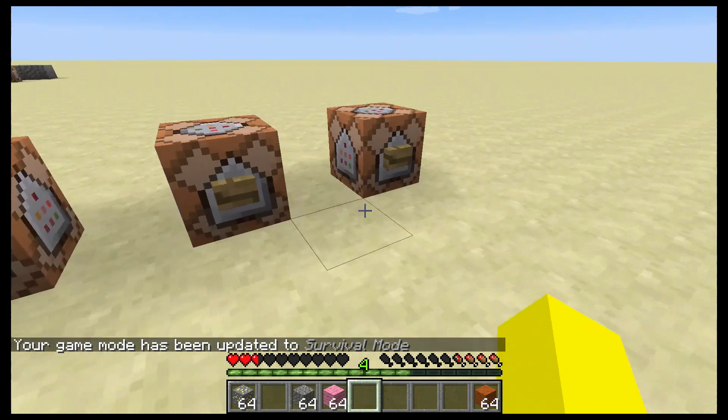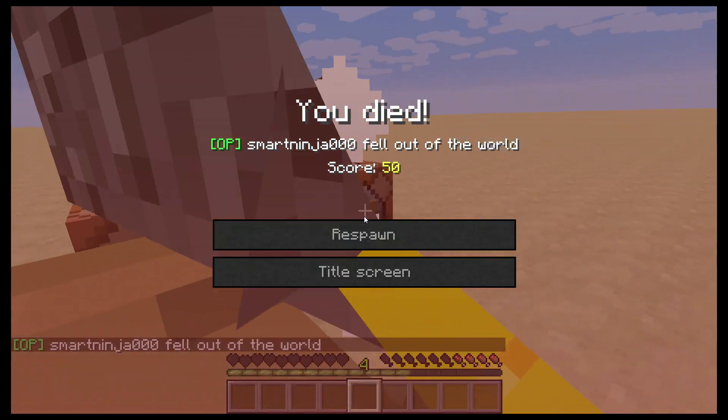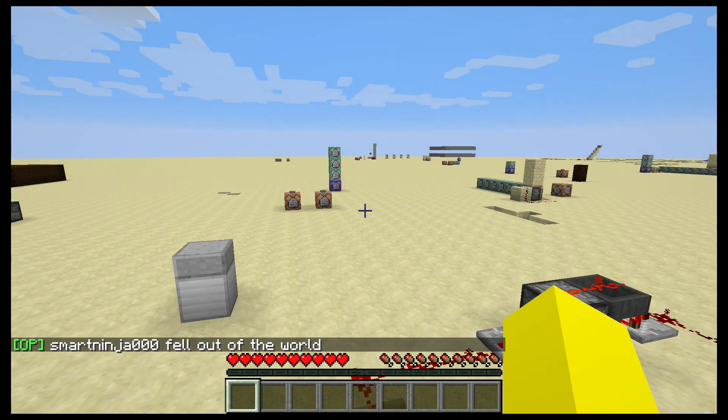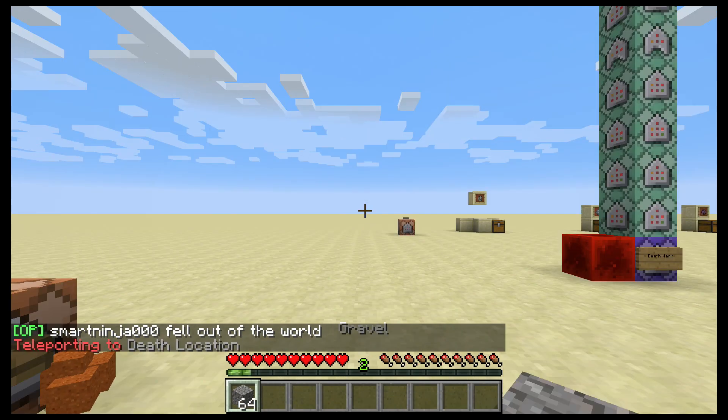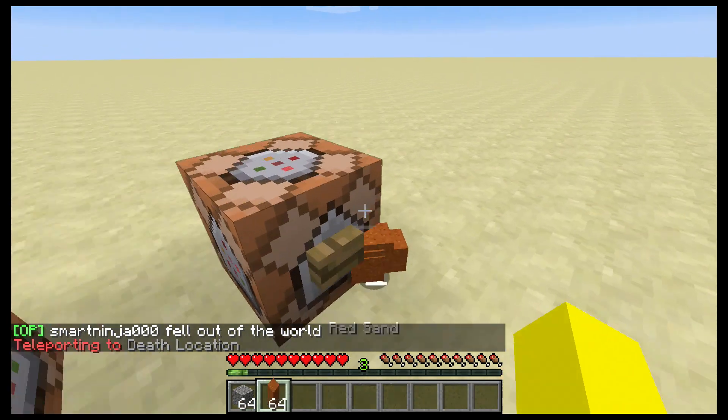So if I go on survival, kill myself, and then write backslash trigger warp set one — boom. Back where my death was.